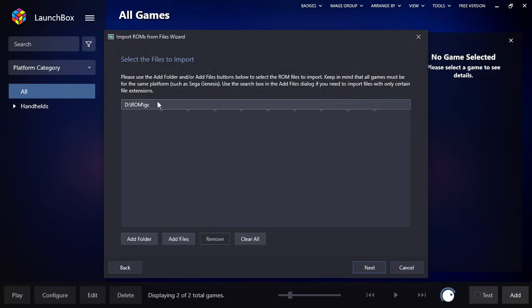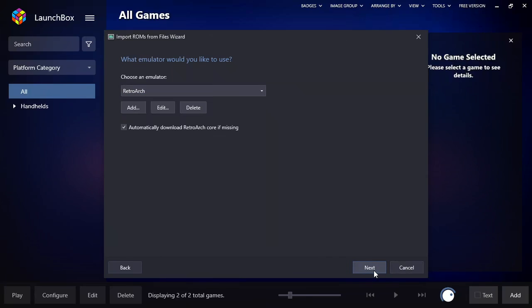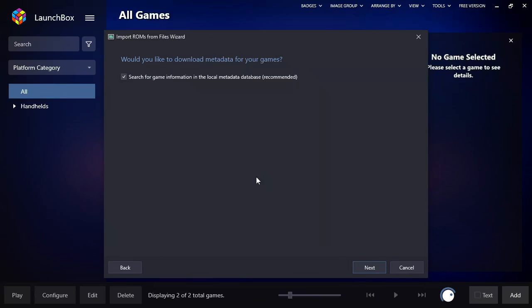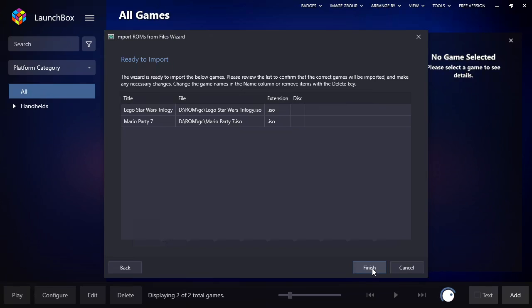Now we're going to do GameCube. This one didn't automatically pick up that it was GameCube because they're just ISO files, and an ISO could be for various systems. So you have to scroll down and find Nintendo GameCube. Once you have that, say go ahead, let it go automatically, and it will automatically download the core if it's missing. Keep files in the current location, and check none for metadata for now — we'll do that at the very end.